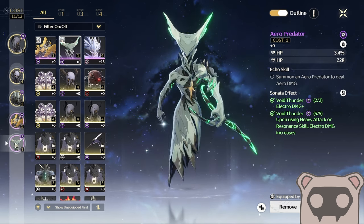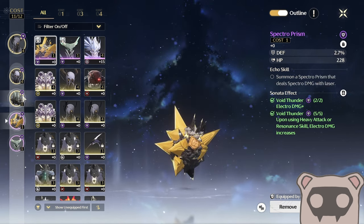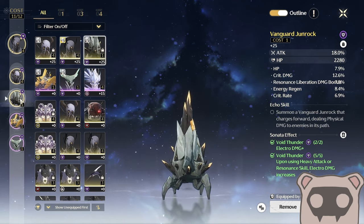I still need to track down two more one-cost echoes on-set with attack, but those are so much easier to farm.